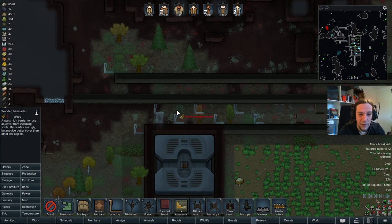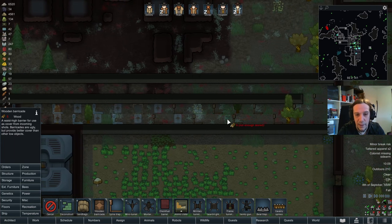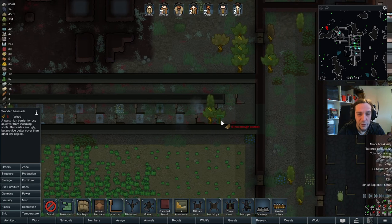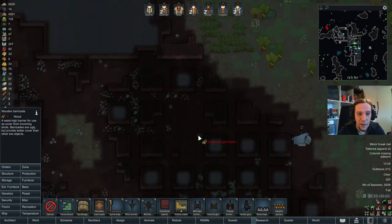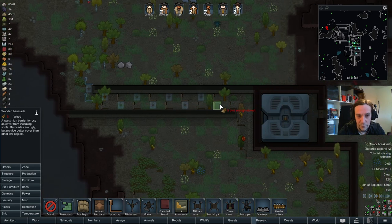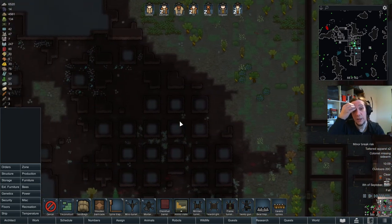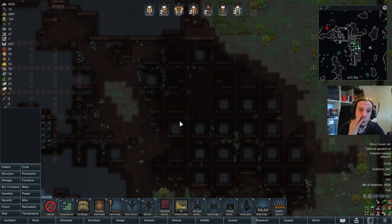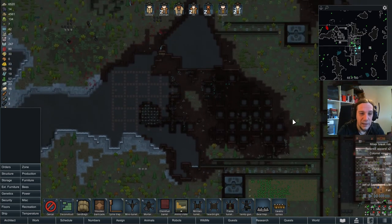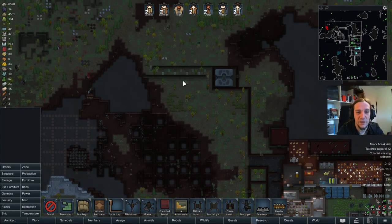I'll go for wooden barricades. The simplest thing to do here is to just add a barricade - the AI never wants to climb over barricades and for some reason the AI pretends like those traps are invisible. I'm not sure how the AI actually sees those traps; honestly I have no clue. I just realized that we can create a labyrinth of death here against our invaders. I think that would be a really fun idea to create a real maze area here.